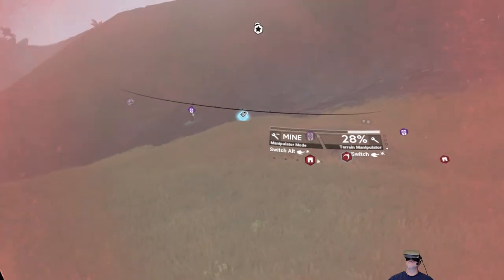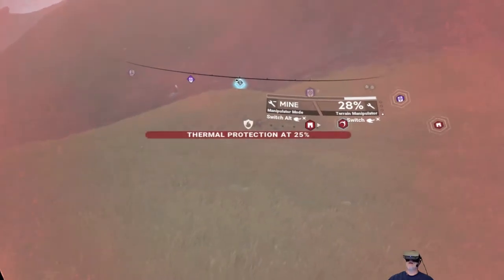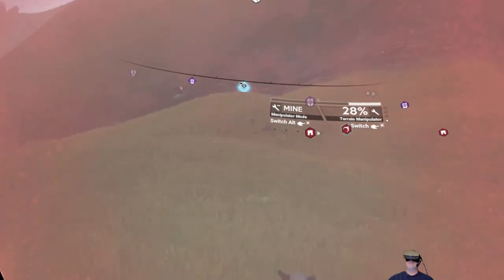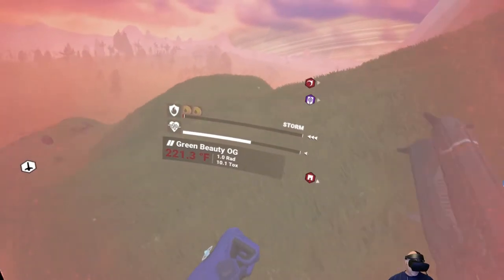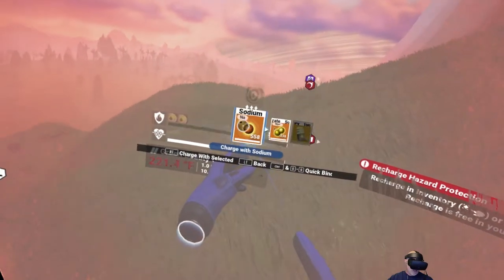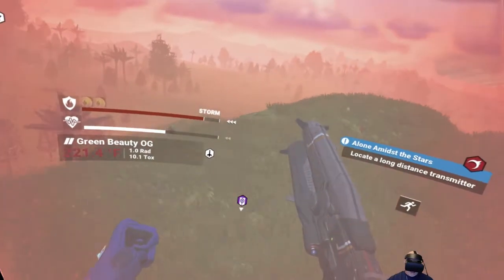We're going to get in trouble with this storm. To do a direct south — I don't know if that's going to work, because it's not perpendicular with the cliff face itself. So yeah, let's forget the south thing. Let's get this taken care of first. These storms are nasty.